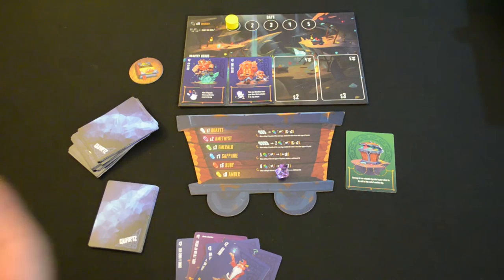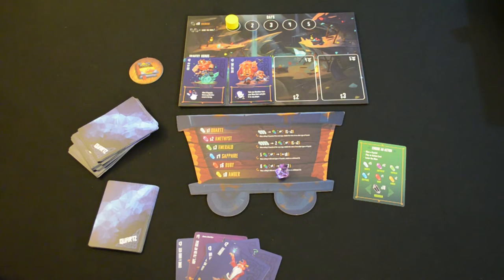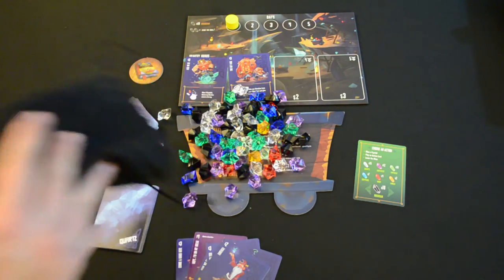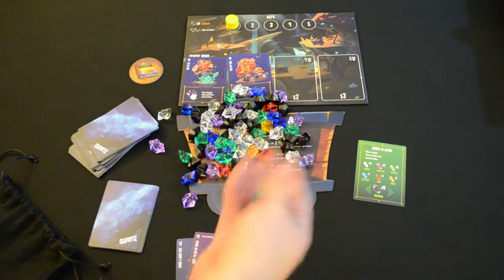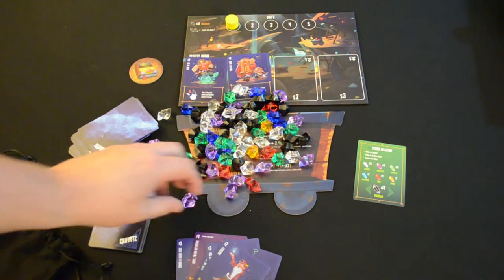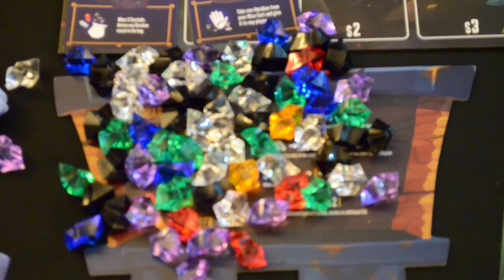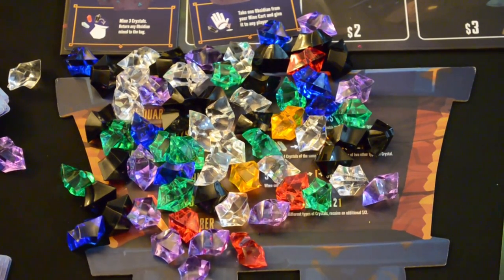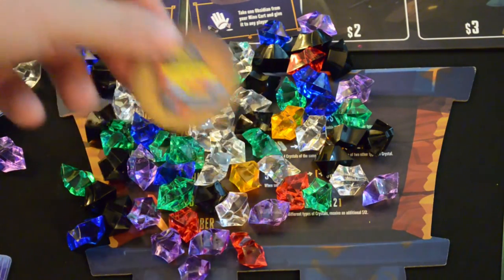The third and final action, other than playing a card, is just to leave the mine. You're basically going to take everything that you have in your cart and take it back to town so you can then sell. One of the things I really like about this game is just the quality of the components. These crystals here — I'm not sure if they're just plastic crystal bits, but they are very nicely done and it looks very pretty. When it's all laid out in your cart like that, it just looks really, really nice. Passport should be commended on the quality of the mine carts, the cards themselves, the tokens — everything here is really, really top notch.